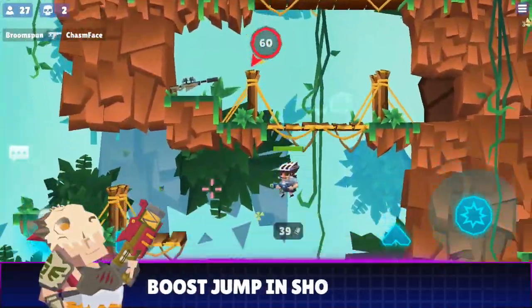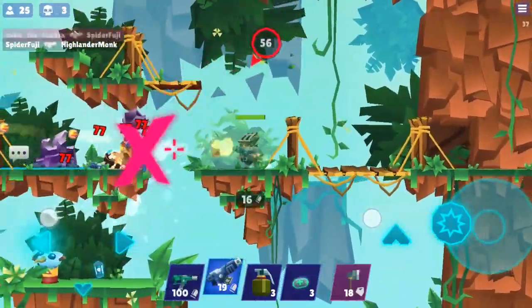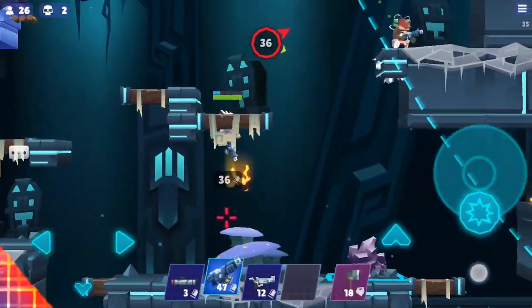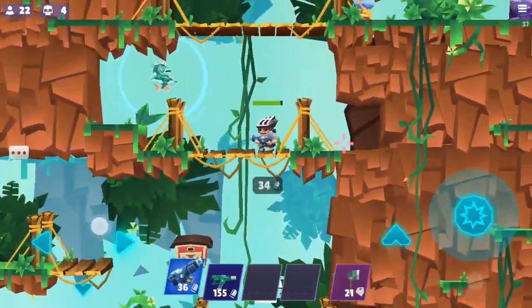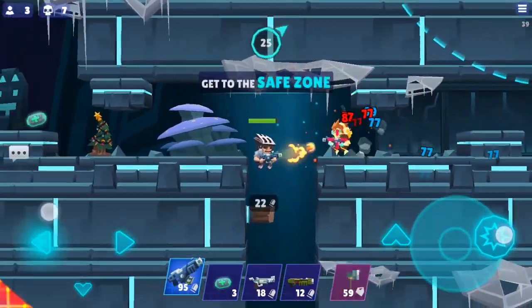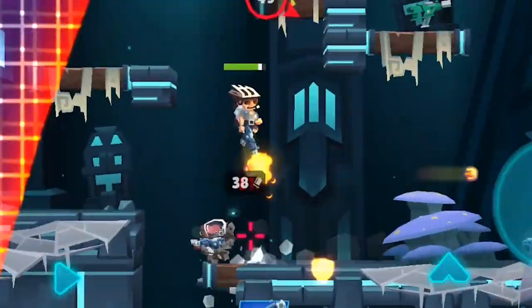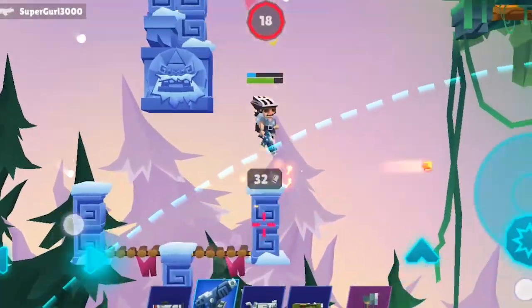Boost Jump in Short Bursts. Sacrificing 2-4 bullets aimed down can provide a boost to your jump that hastens your climb rate. Catch up to and cut off an opponent you were hunting, or run away in retreat without crates for your chaser to follow.